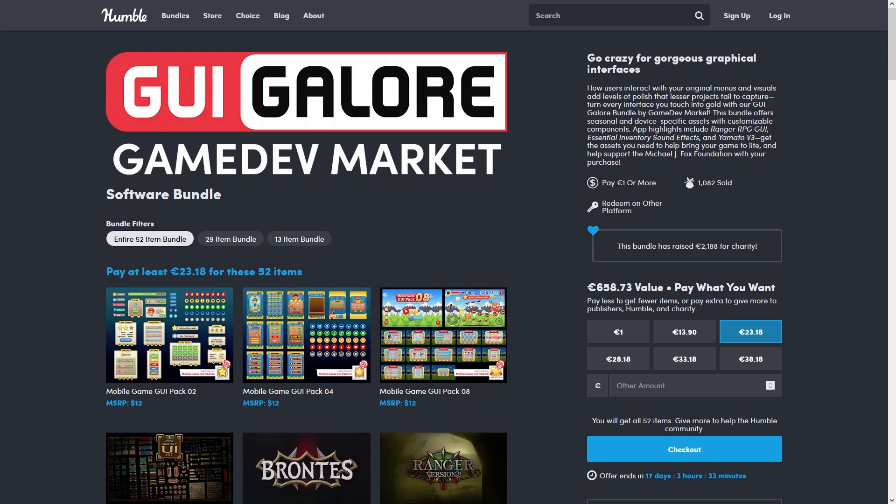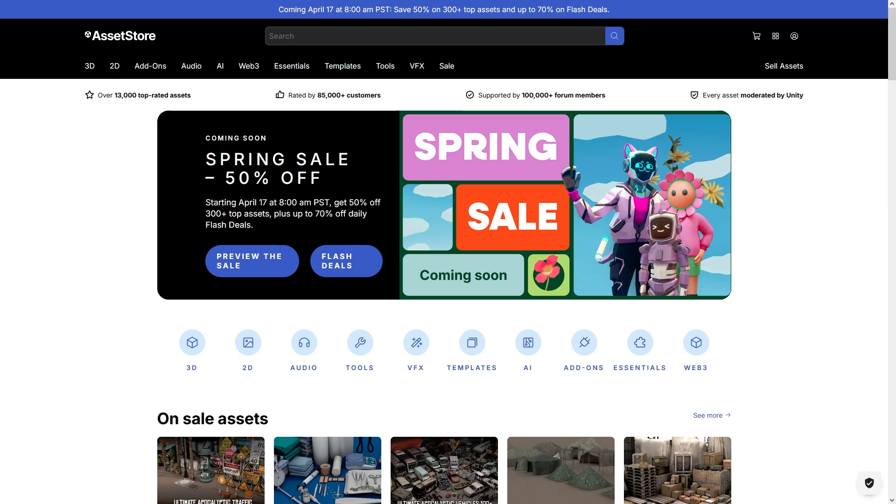Alright, so you have two really awesome bundles and two really awesome sales — check out everything with the links in the description. Those are affiliate links, so if you pick up anything through there you get some really awesome assets and I get a nice commission. Thanks for watching and I'll see you next time!